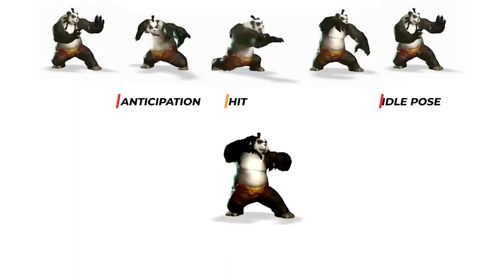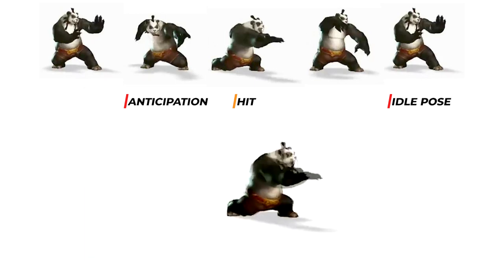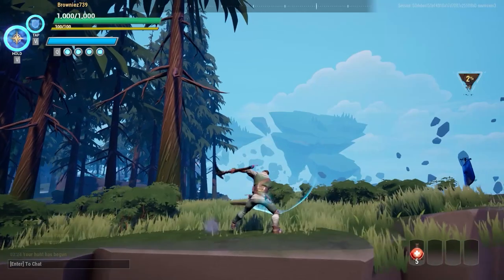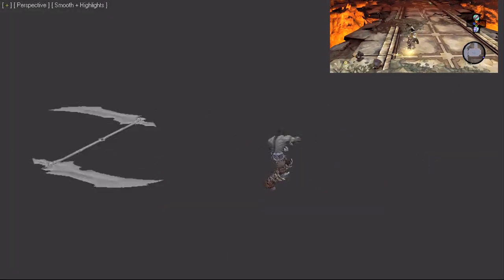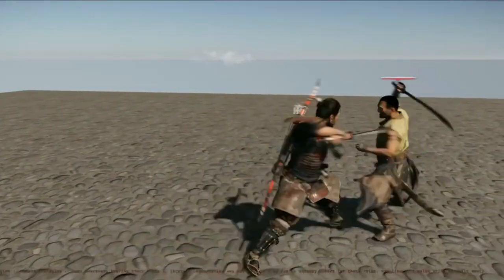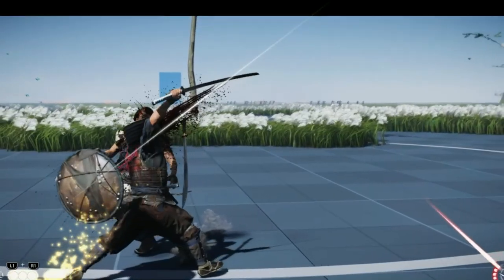There is very little anticipation in the pose itself. The anticipation can be thought of as being in the user's input, as the hit needs to be executed precisely when the user's button is pressed to execute the attack, typically in a matter of frames. This is not to be confused with heavy attacks, where longer anticipations of the character animation can be created to give the player an advantage in damage, but also take longer to execute, leaving the player open for enemy damage.